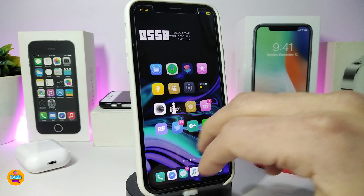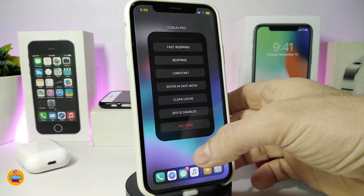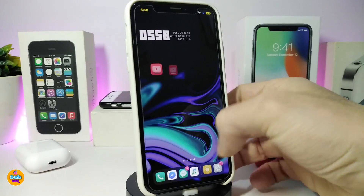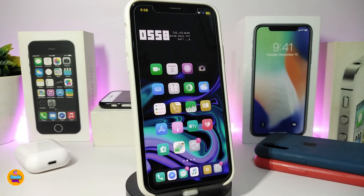Let me show you guys once again — just swipe with two fingers on your springboard and this will bring that menu up. You can reset, respring, and as I mentioned, other options come in the same menu. There is no configuration under settings — just use both fingers on your springboard to bring the menu.